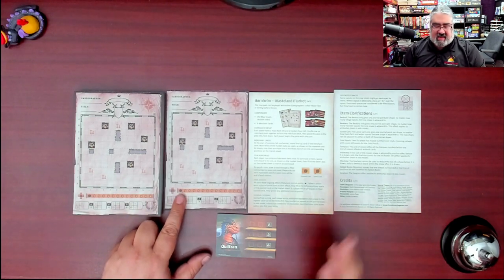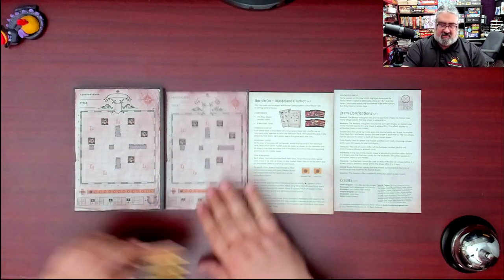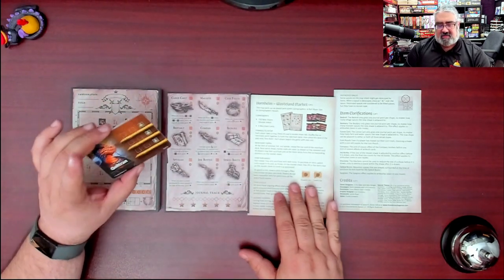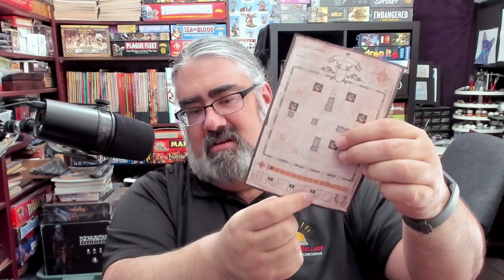I know the main mechanic is that you now have a way to spend your gold instead of just saving it for points. Here's my theory: if Quiltran is up, you can buy these three goods. I haven't read the rules, but we'll find out if I'm right or wrong. So there you go — that's what you get inside. Horn Helm, the sixth expansion for Cartographers or Cartographers Heroes from Thunderworks Games, adding a market where you can go buy stuff and spend the gold you earn when surrounding mountains.